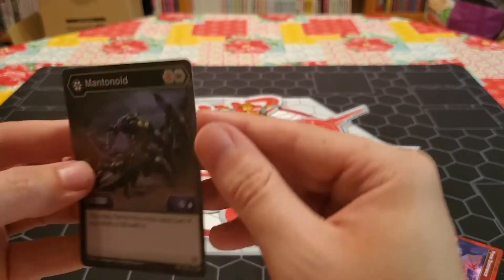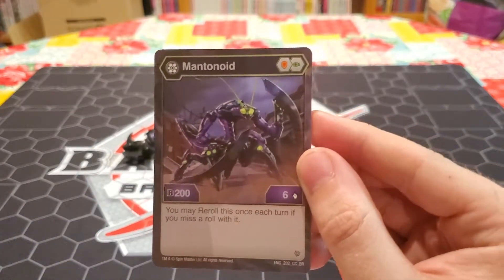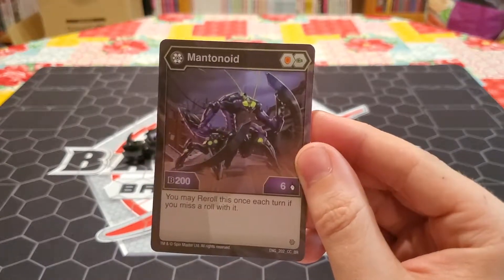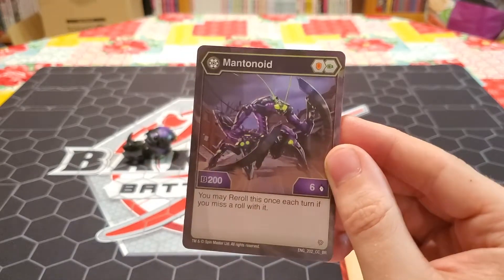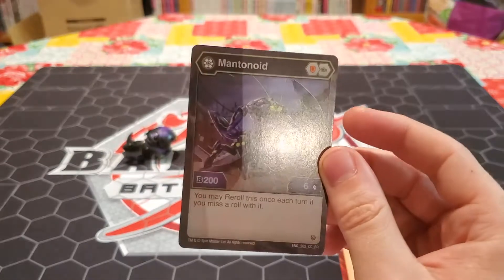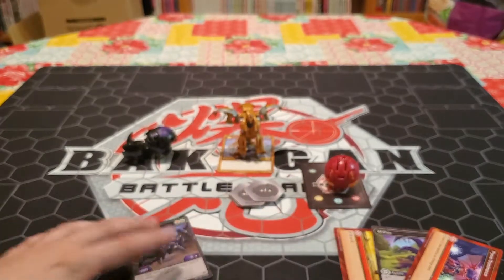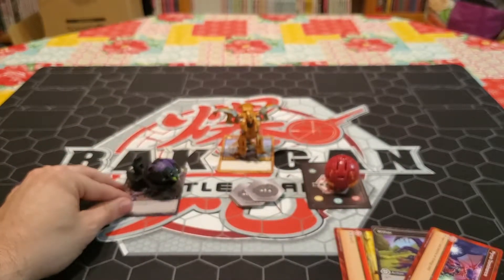Taking a look at his character card: we have Darkest Mantanoid Core with the shield and the fist, 200B power, but six damage, which is kind of crazy. He has the ability that when you miss, you can reroll with him once. There are some rulings that people are playing around with regarding these rerolls, so definitely keep an eye out for anything that has an automatic reroll, because they are going to be pretty potent if the ruling deems it.